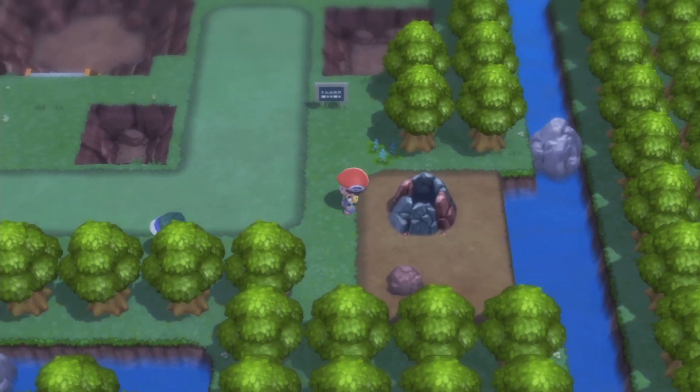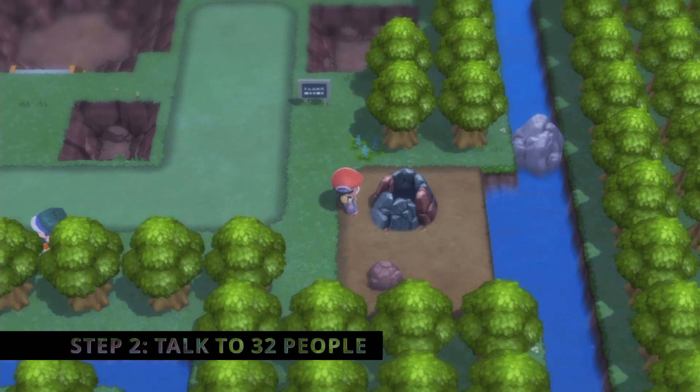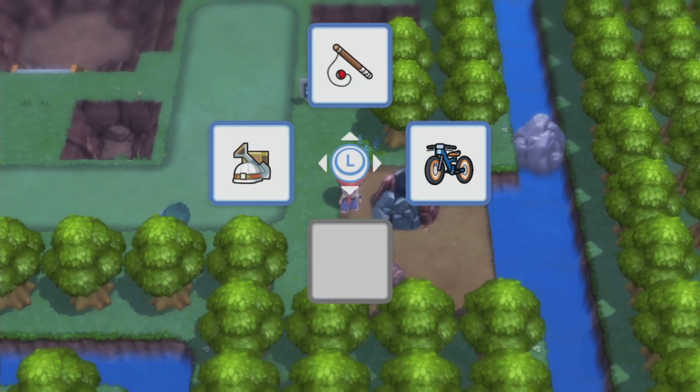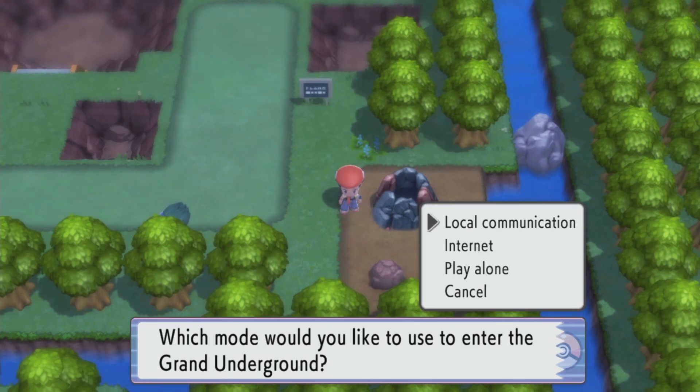You need to meet 32 people in order to get the Hollow Tower to provide Spiritomb. First, make sure to put the Odd Keystone in here — I already have it all set up and ready. Then you're going to want to go down into the Underground.